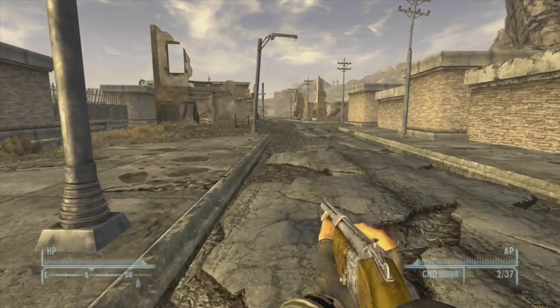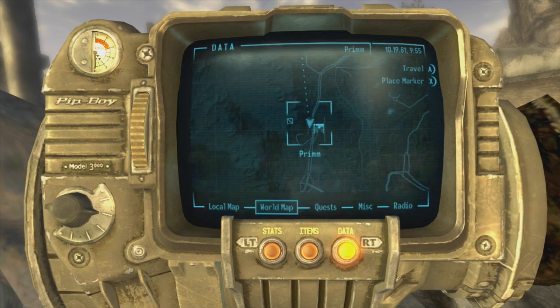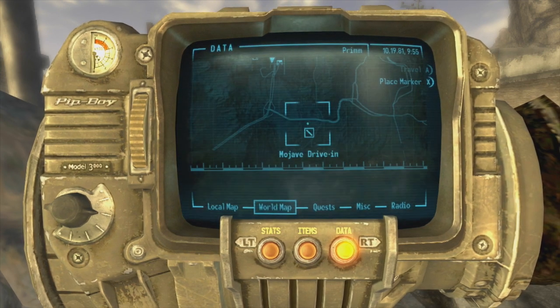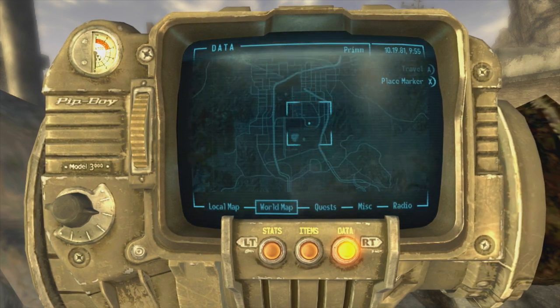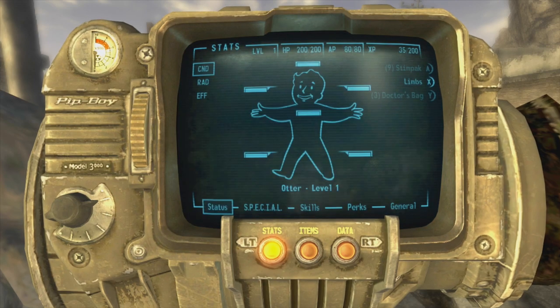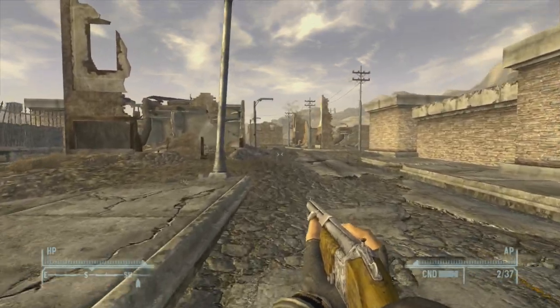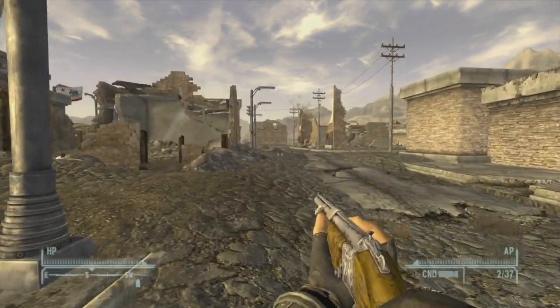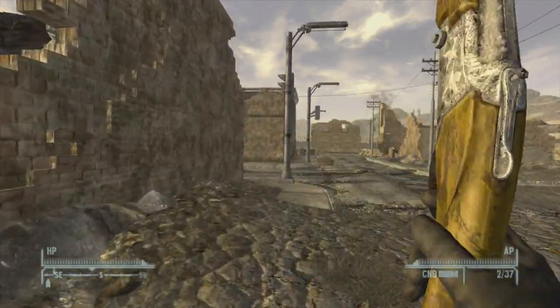To do this glitch you have to travel to Prim — it's the city directly south of Goodsprings, which is where you start out. Chances are you've been here since the main quest takes you here. To start the glitch you have to complete the quest 'My Kind of Town.' If you've already completed it, you can skip ahead. If not, I'm going to show you by far the fastest way to complete this quest.